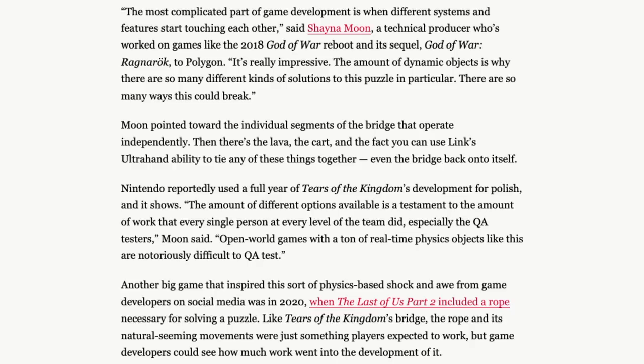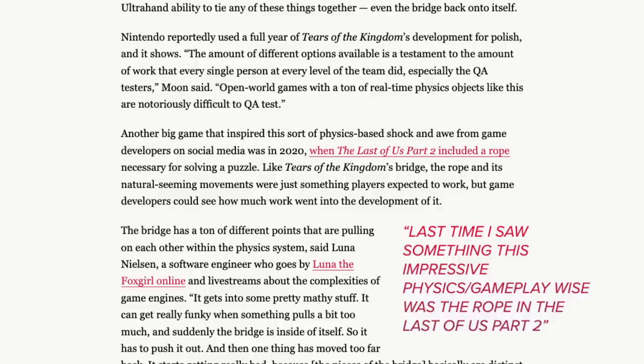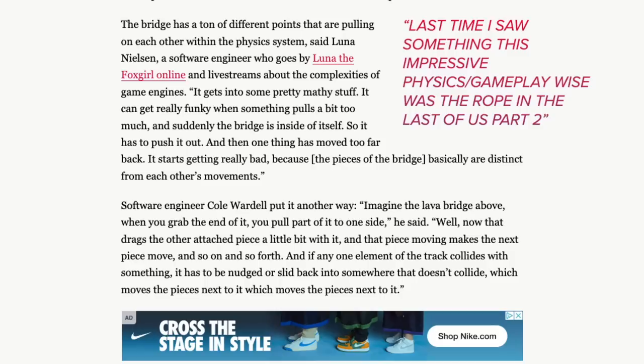Nintendo reportedly used a full year of Tears of the Kingdom's development for polish, and it shows. 'The amount of different options available is a testament to the amount of work that every single person at every level of the team did, especially the QA testers,' Moon said. Open world games with a ton of real-time physics objects like this are notoriously difficult to QA test. Another big game that inspired physics-based shock and awe from developers was in 2020 when The Last of Us Part 2 included a rope necessary for solving a puzzle — but that rope only appeared in a few very controlled scenarios.